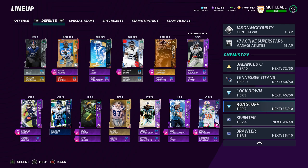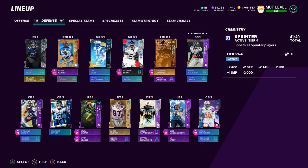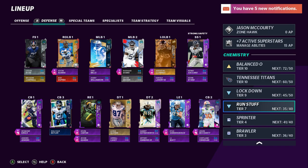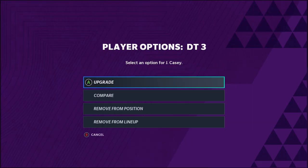Also having 35 Run Stuff to go along with your 45 Lockdown — 35 is the number you'll want to hit. Albert Hainsworth is a 93 overall and gets boosted up four overalls. Kevin Carter is a 96 and gets boosted up three overalls to 99. Rashawn Evans is a 95 and gets boosted up three overalls with Run Stuff. Make sure you have Brawler on Rashawn Evans instead of Sprinter — that boosts his overall up to 98.